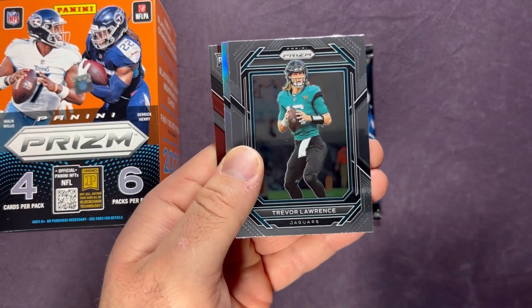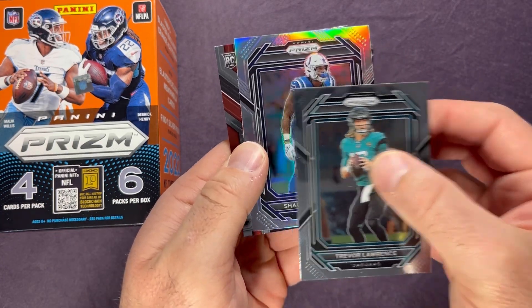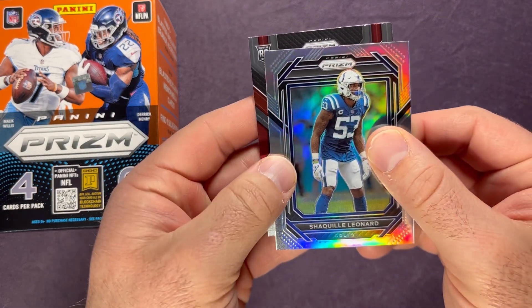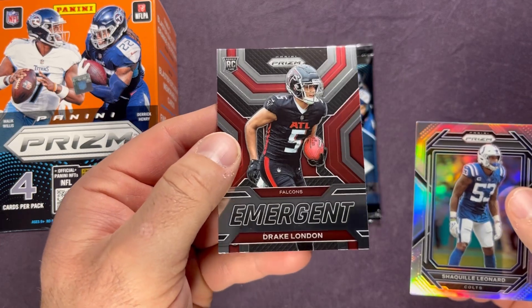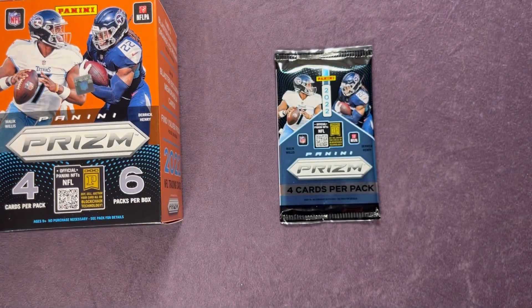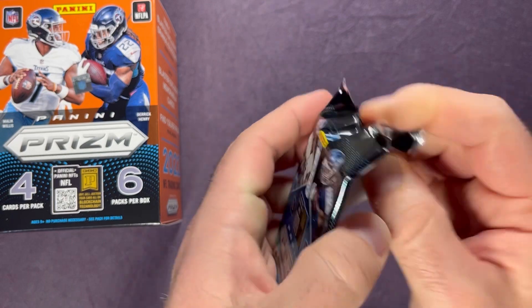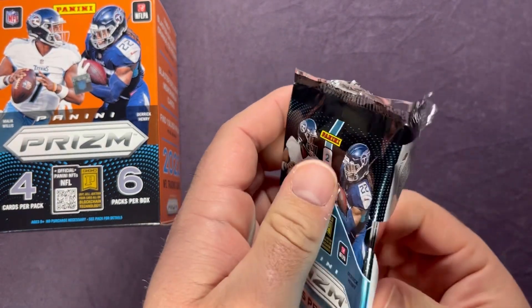Melvin Gordon the Third, Tee Higgins, Shaquille Lennon, and a rookie for the Falcons — Eminent Drake London. Drake London, a nice 2022 rookie wide receiver. That pack did not want to open very well.